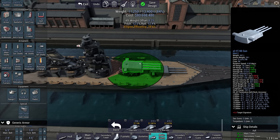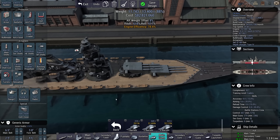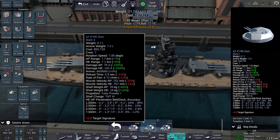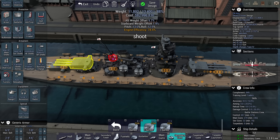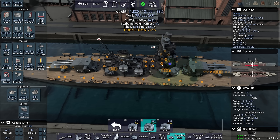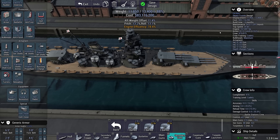The reload is 29 seconds on these things — that's substantial. At 22 seconds with autoloader, now we're talking. I also want some secondary guns and then I'm going to have to balance the ship out. It's still going to take 14 months to build, but if I make them a bit sleeker, maybe 13 months. They're cheaper — 59 million as opposed to the refit for the Sanosawas which is 64 million. These things do 35 knots.